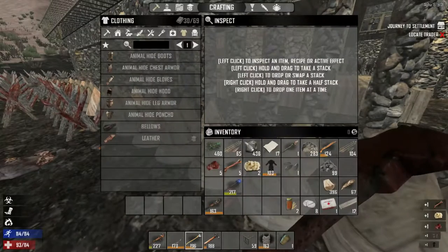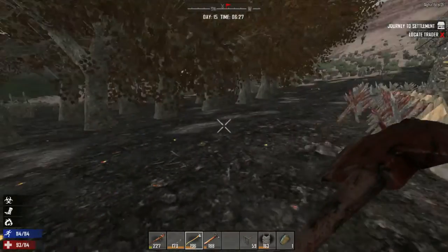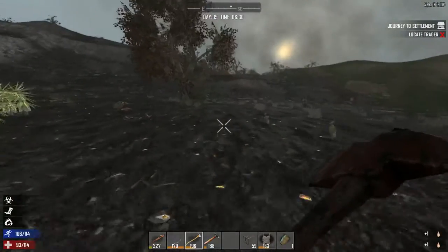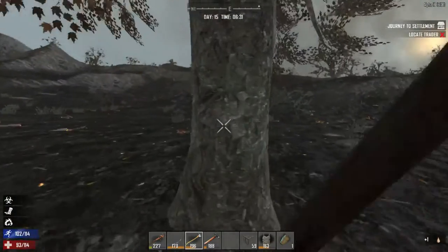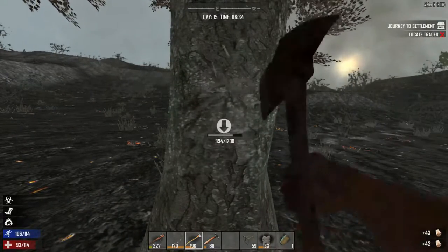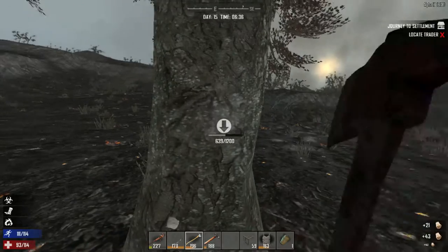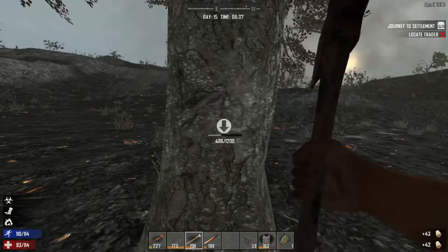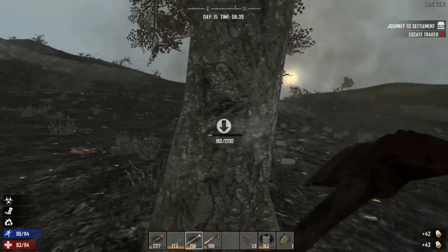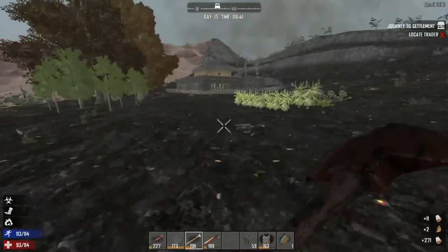Need to kill special infected zombies — cop zombies, ferals. Found a purple tank top on a zombie — someone wants it. Discussing clothing combination mechanics: clothes apparently need to be the same color to combine for repairs, which seems overly picky.